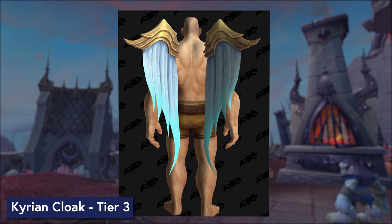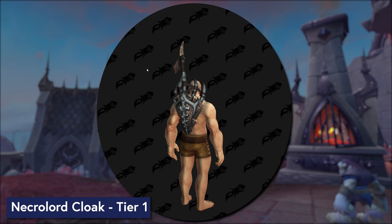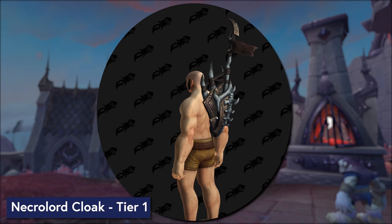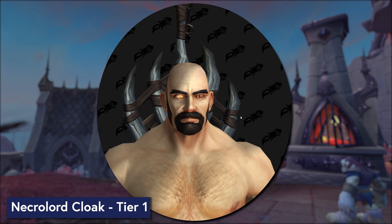Over in the Necrolords, which is the Maldraxian Covenant, this is the first tier of cloak. You've got kind of a shield situation with a little bit of a flag that hovers over top of the back. Something to note as we go through these models: I am using humans because they seem to have the fewest issues so far with previewing these, but their eyes are a little bit freaky — it's almost as though he's looking at the internet and the internet is looking back at him, but just don't worry about it.